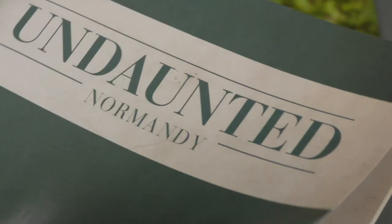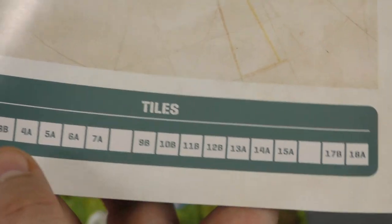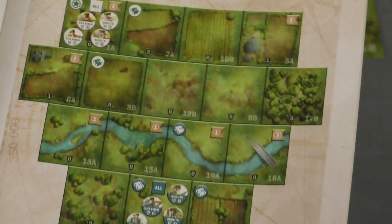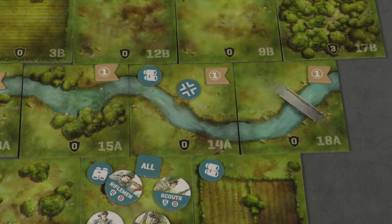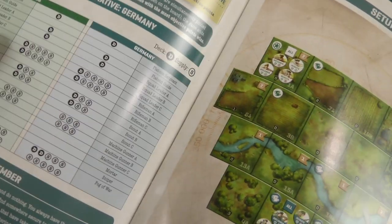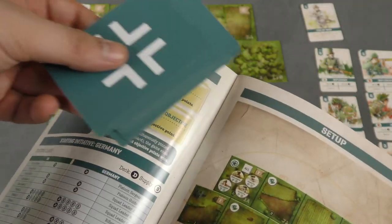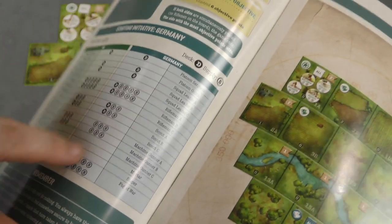When you play a game, you're going to take a look at the scenario book and pick a scenario. So let's say, for example, we'll pick scenario three. Scenario three shows you what tiles — there are 18 different tiles — which side of those tiles you need, and how to set up the board. The scenario book will also show you what cards you need. If it shows it in a black circle, that card is put into your starting deck; otherwise, they go into supplies.